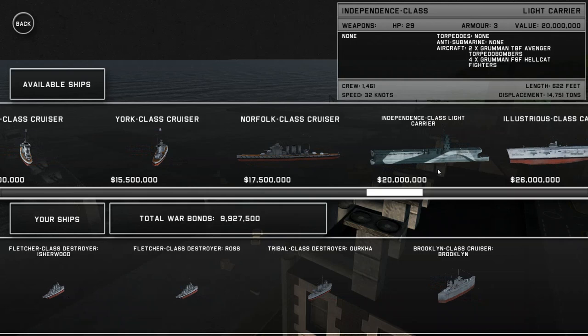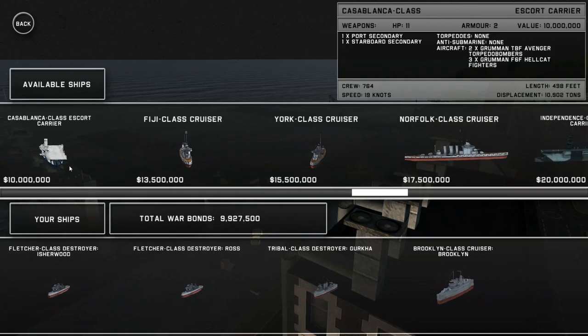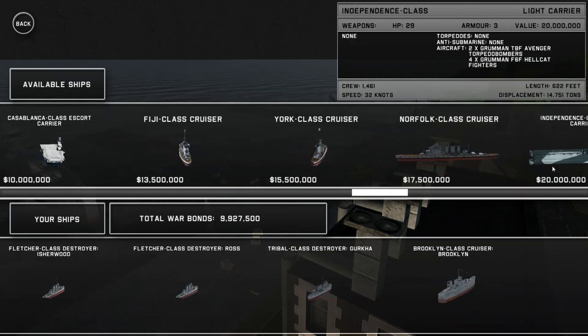The Independence class features four fighters but two torpedo bombers. So I'd say roughly equal in attacking power, but slightly lacking in defending power.